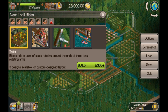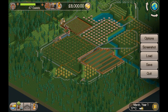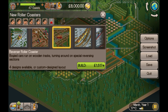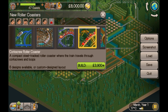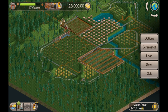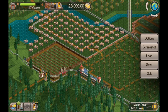Thrill rides and shops are what we want to focus on. As it's such a short scenario, we're not going to need to research any new roller coasters — we've got tons of those. Plenty of cheap and cheerful ones here, and then when we want to do something big we've obviously got the wooden coaster. So we're not going to need any more.